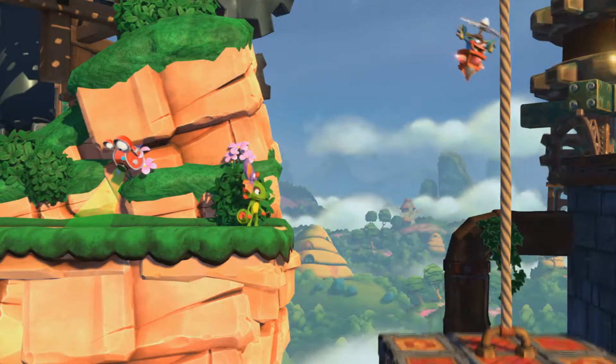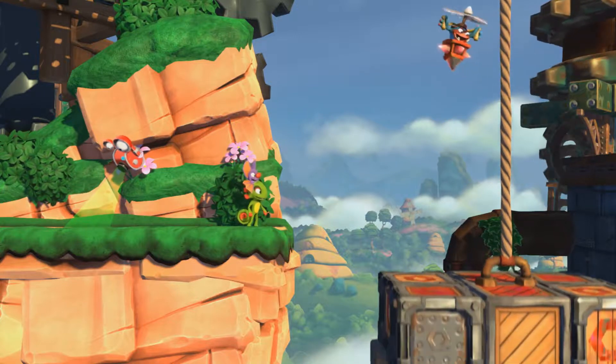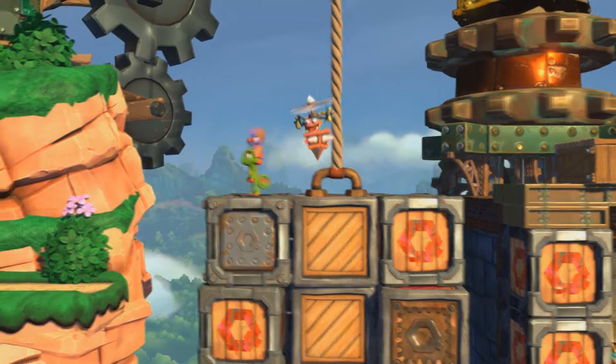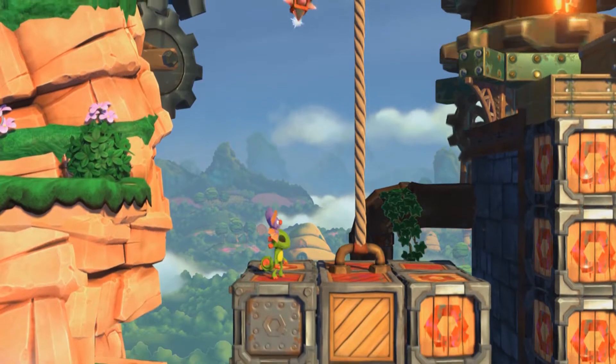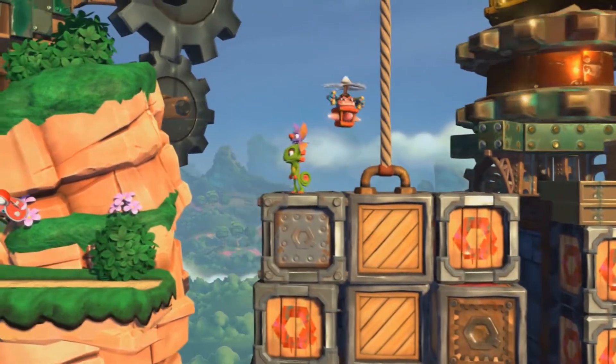I'm playing on the release version on PC right now, the Steam release, and there is currently a bug with these cargo boxes in chapter 22, the alternate version of chapter 20. Basically this box moves differently depending on what your v-sync settings are.